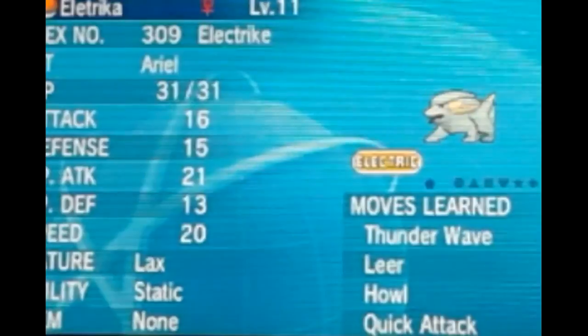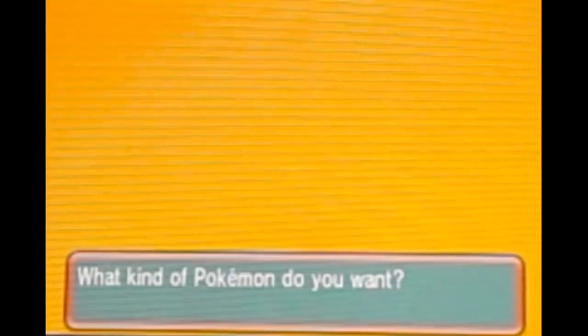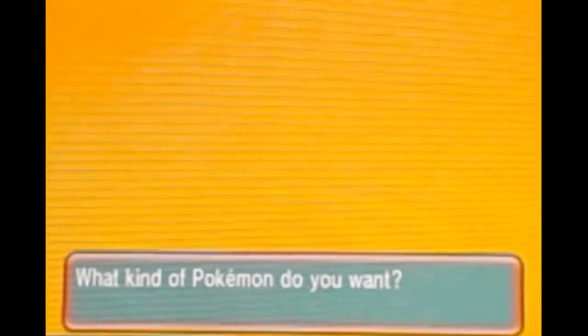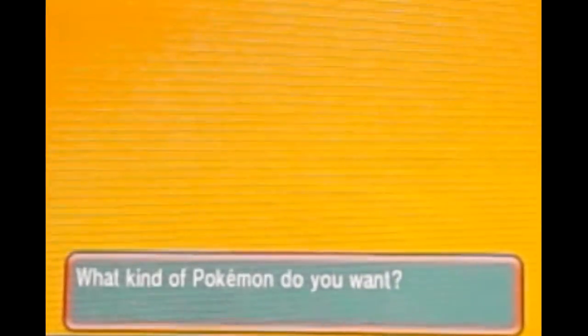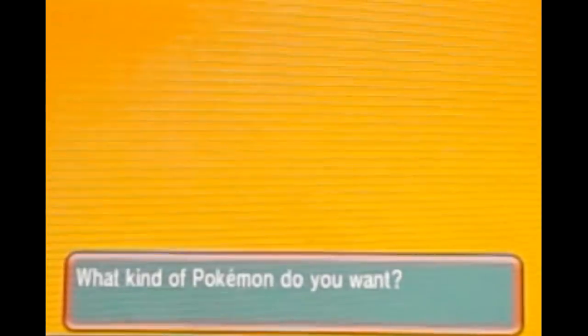We can't find it from the list directly so I'm going to have to type it in. Let's go ahead and type all this in — Infernape. I can't spell for my life, but there we go — P and E, alright, there we go.